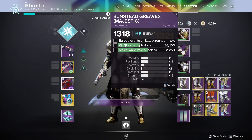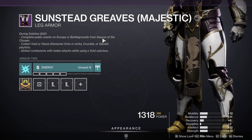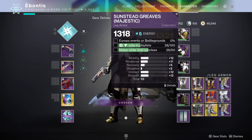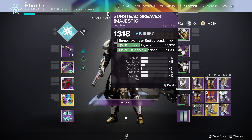For the boots, you need Europa public events or Battlegrounds from Season of the Chosen. My advice: Battlegrounds — because you'll be done in three. Public events can be hit or miss depending on speed. Just do three Battlegrounds, lots of adds to kill, and you're good to go. There's also another reason later on why some of you will definitely want to do Battlegrounds.